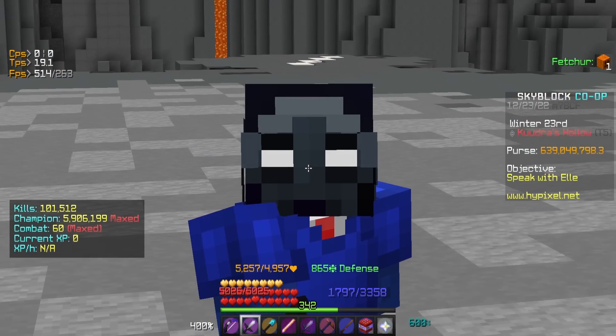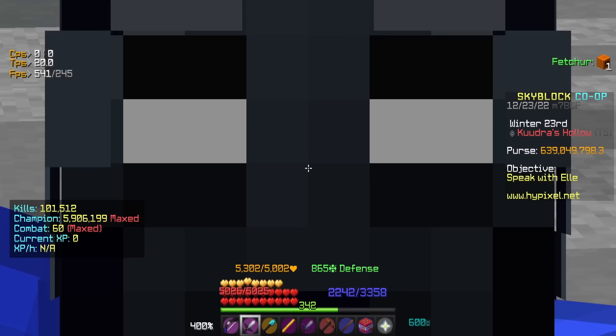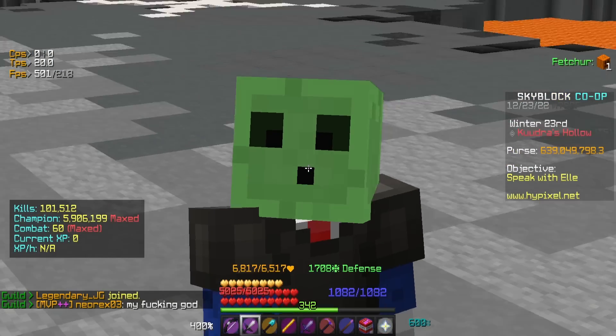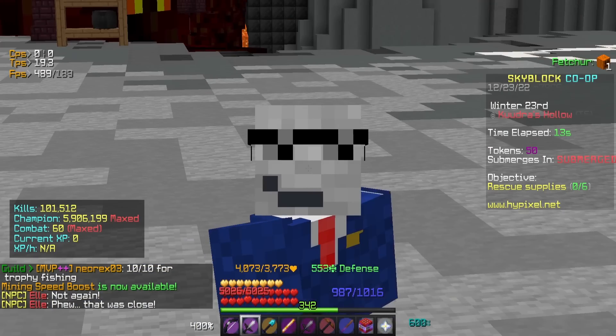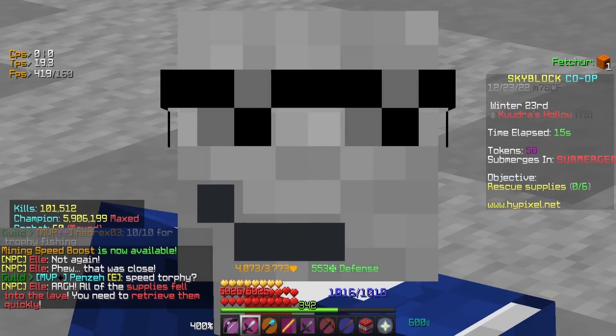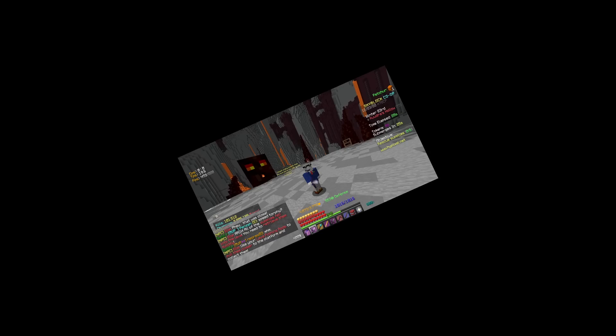Our runs were getting more consistent but I was still dying. I realized there was no point using my mage setup — I could just use tank armor and basically never die. So I spent 400 million coins on an armor set I can barely use for the purpose I bought it for.